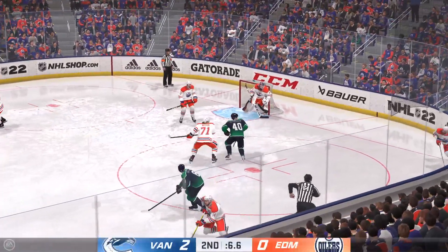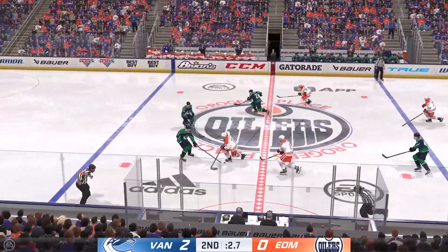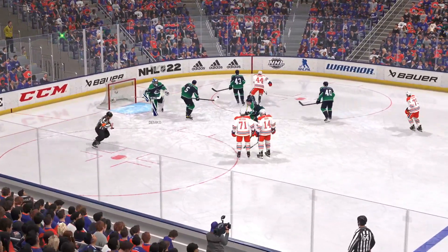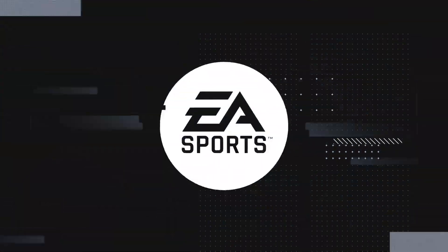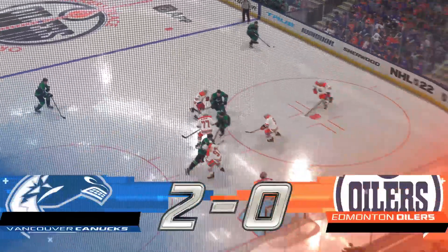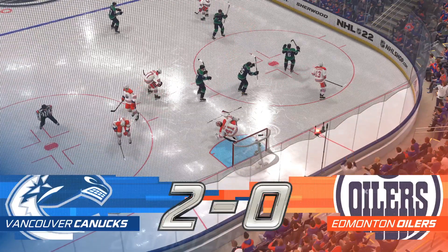The Oilers win the draw — slides the puck to Shore — easily turned aside by Genco. There's the horn bringing the second period to an end. All right, they say three is the magic number — period number three is coming up next.